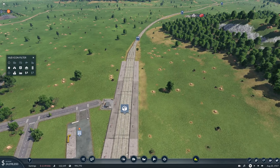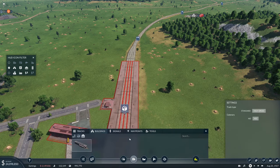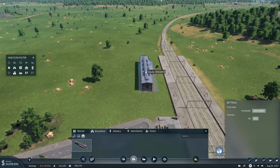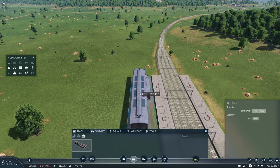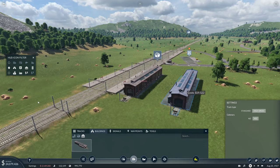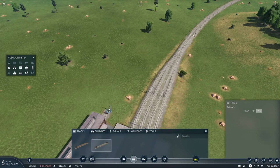We could actually let the game run right now but let's just get this done. Buildings — not signals, buildings — and the depot. I think I want the depot on this side. Put it in right there; it kind of looks part of the station. It can just come in here — yes it will.